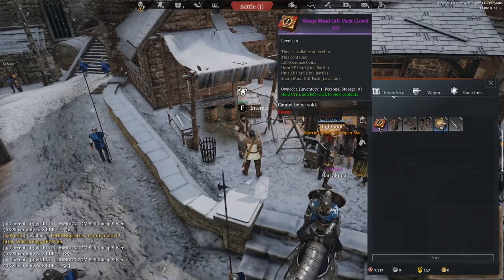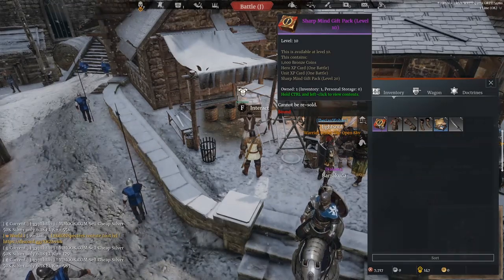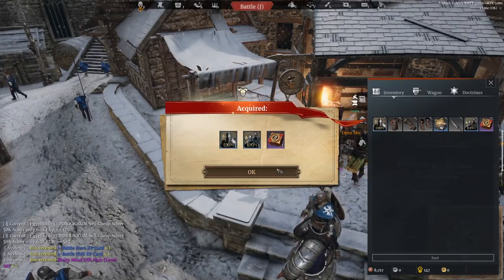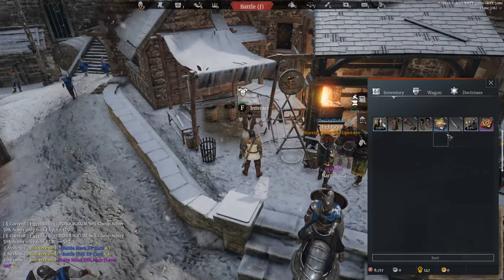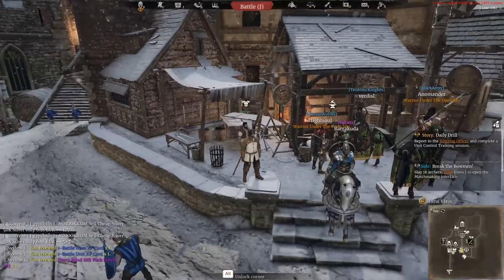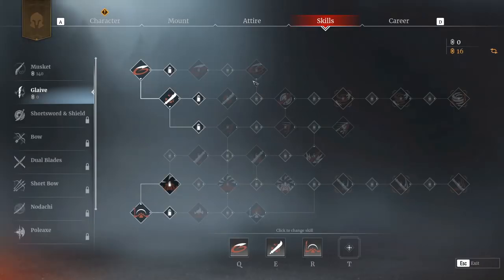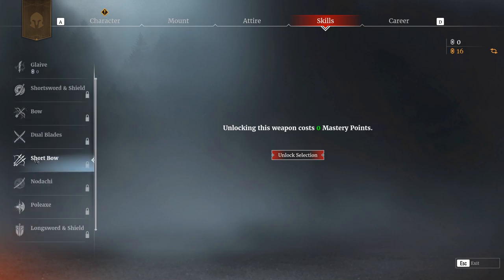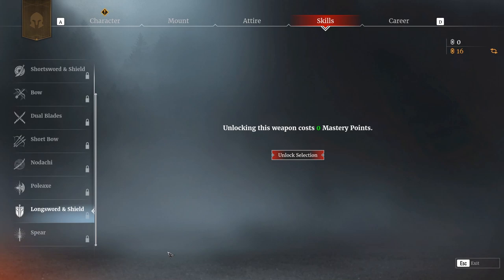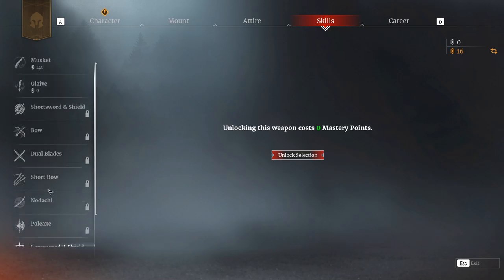As new players, you're often going to get these sharp mind gift packs — they help boost you up early on. They're worth opening because they give you a good amount of bronze — around a thousand, increasing with your level. So make sure you open those. Now I've got my steel glaive equipped and I'm a glaive player. Some classes have specific armor type limitations: bow and short bow require light armor, Nodachi is medium, and Polaxe and Longsword are heavy armor types. If it limits you from equipping a weapon, you've either got to unlock it or you're limited by armor type.